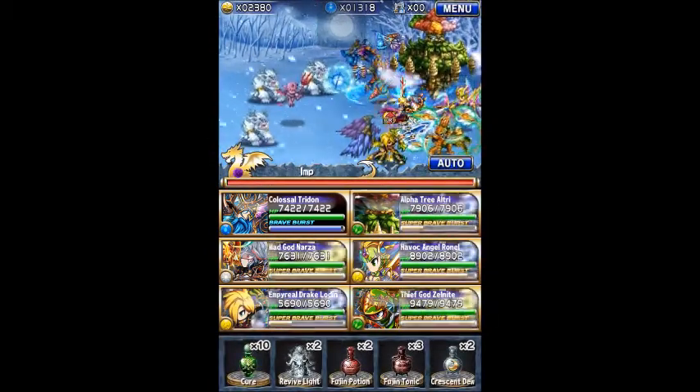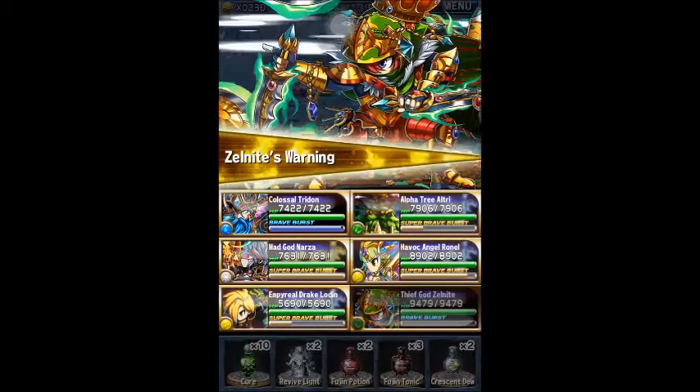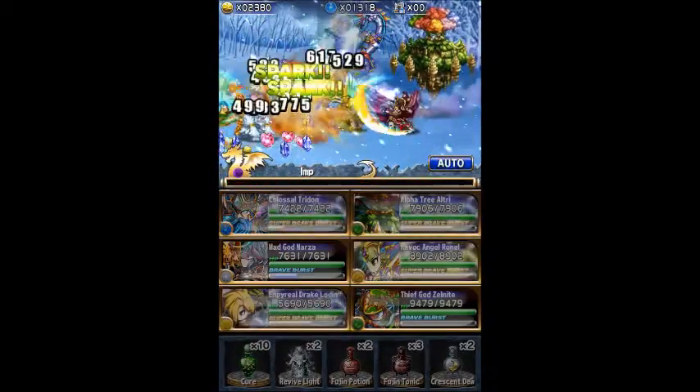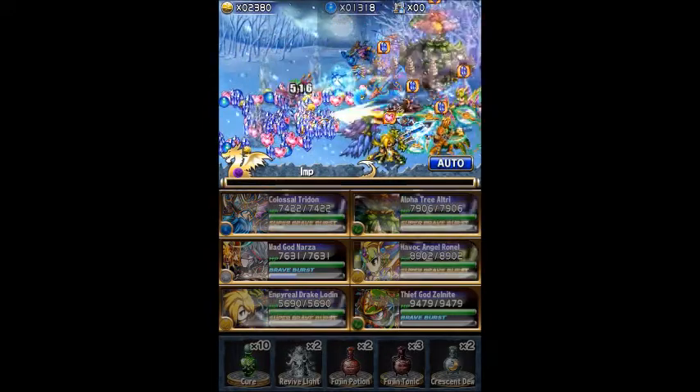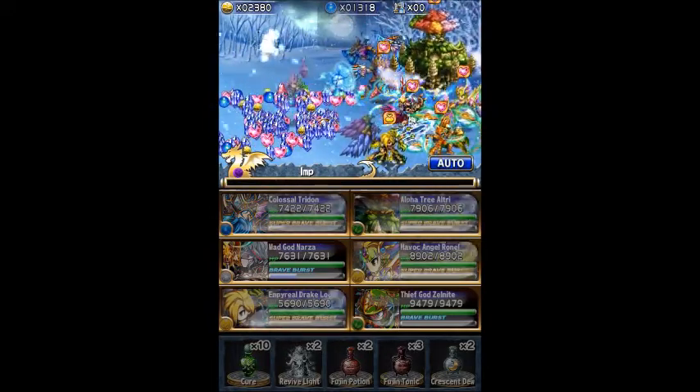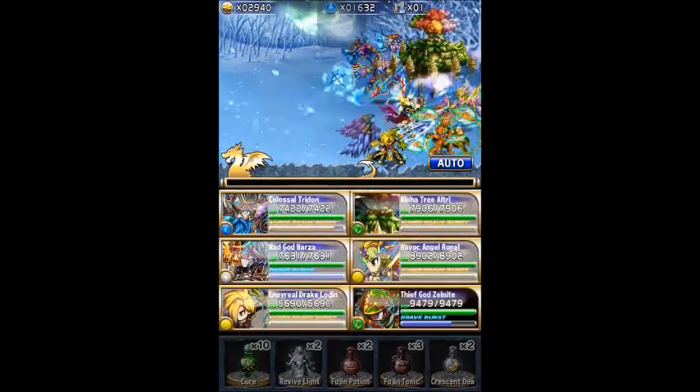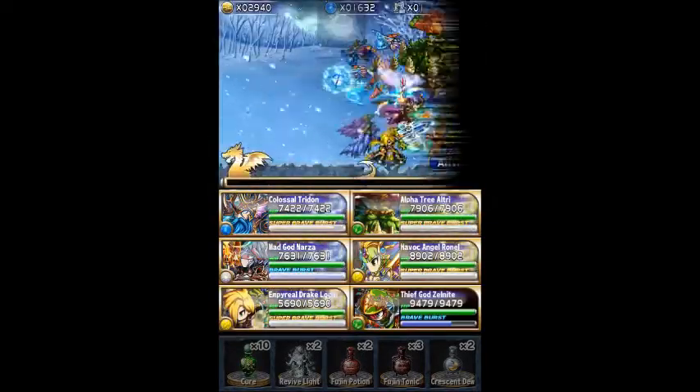I think you get one random type of the new units every time you pull five of them. I've already pulled three times and didn't get anything sadly, but I'll start pulling for more of them.